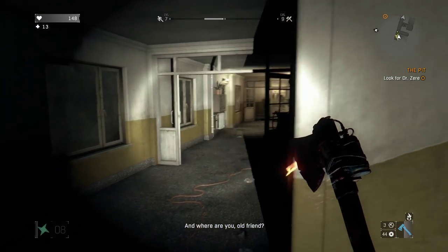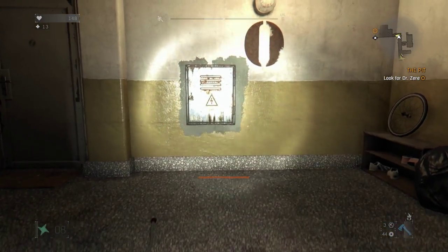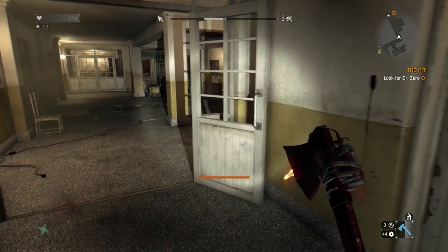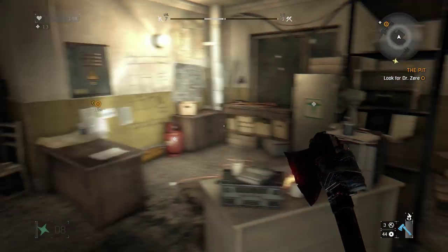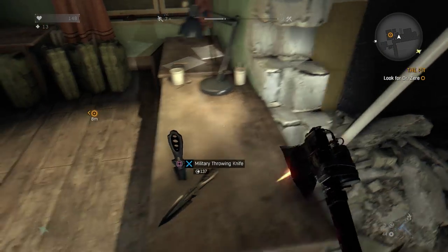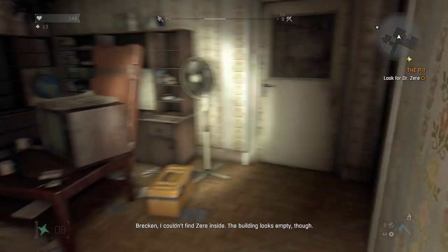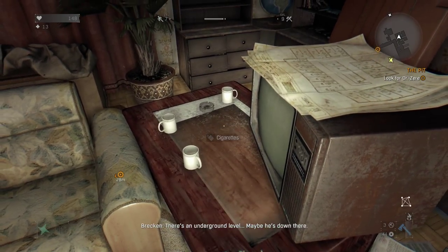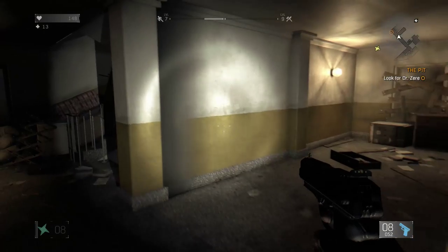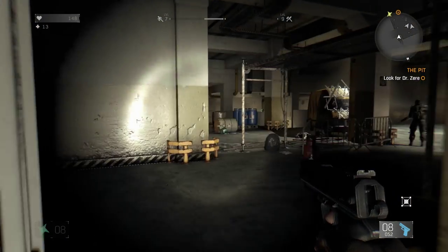There's going to be some guys at the bottom of the stairs. Let's hope they don't come down after me. I'm just brutalising these people with this hatchet. There's a medicine cabinet - we can always use more alcohol and gauze to make medkits, though we've got 13 at the moment. Picking up quite a few of these military throwing knives - this might be an L2 ability where you can throw something. There's an underground level - maybe Zera is down there. There's pistol ammo right there, it says it's full.